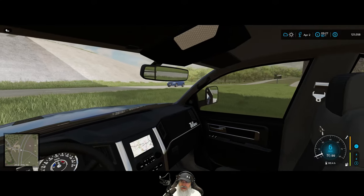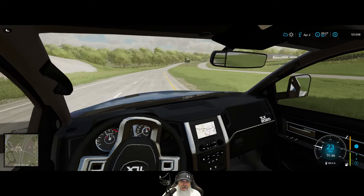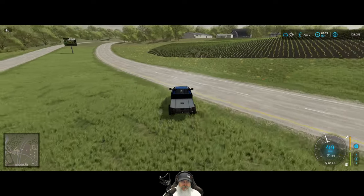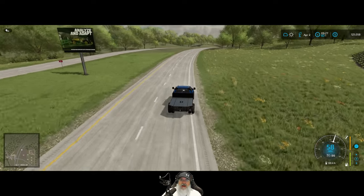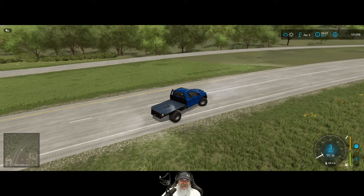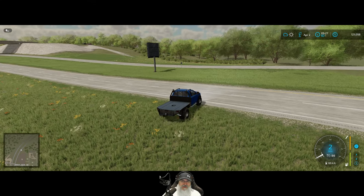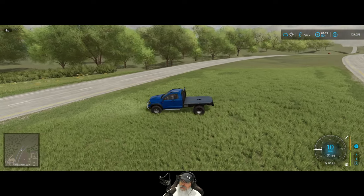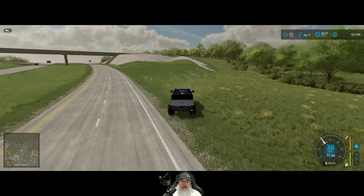That paint should not be messed up - I'm irritated about that. Brand new truck, we paid all kinds of money and it shouldn't be messed up like that. How far can we go? That's all the further - we're at the end of the map. Let's go back. Those NPCs can drive past into the map but we can't, so I don't know what's up with that.